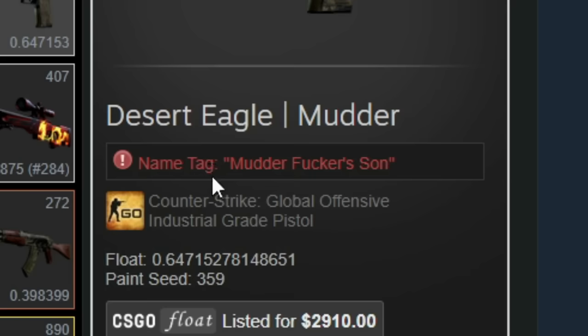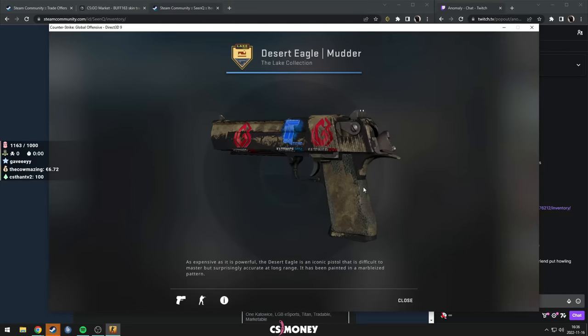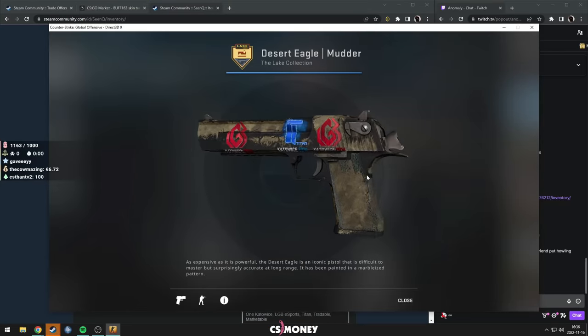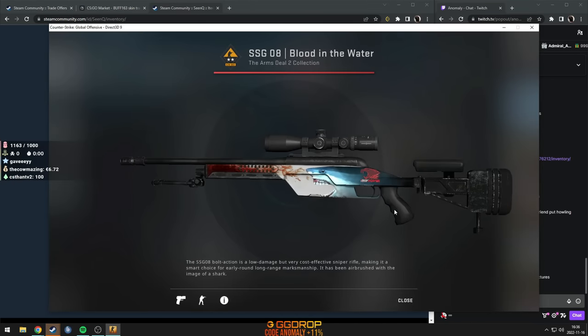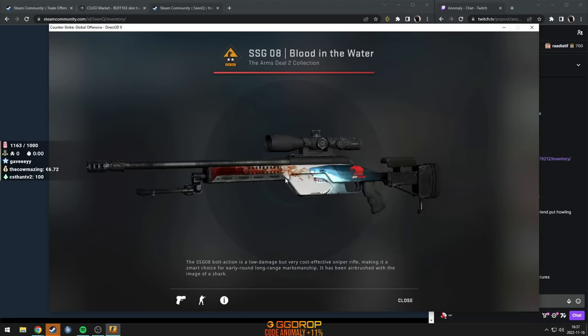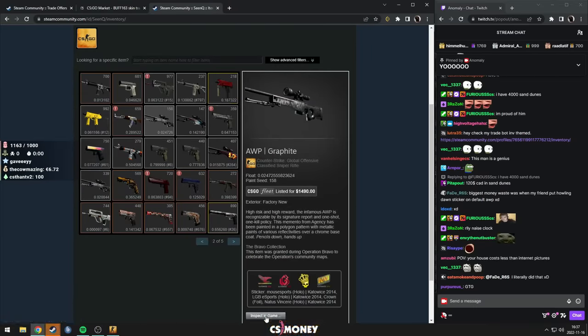Deagle Mudder again. Mudder f***er is a son. LGB, LGB, and Titan — this is like bootleg ice and fire. This guy loves meme skins. Blood in the Water — iBUYPOWER. Why? Not the best position though. I have one like it. Also similar. That's very cool. Another graphite.